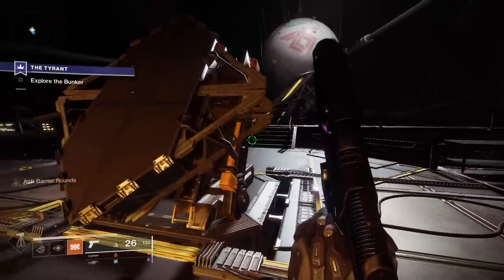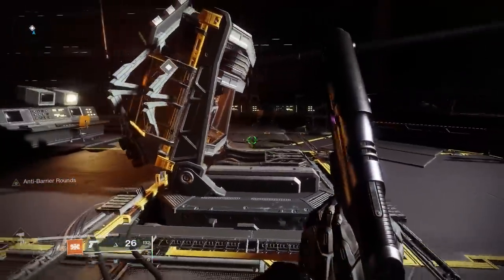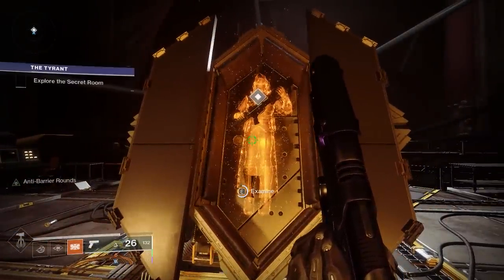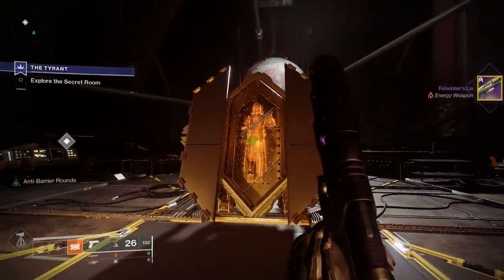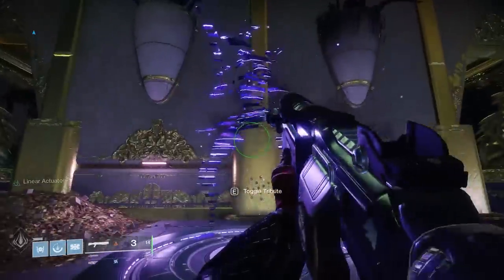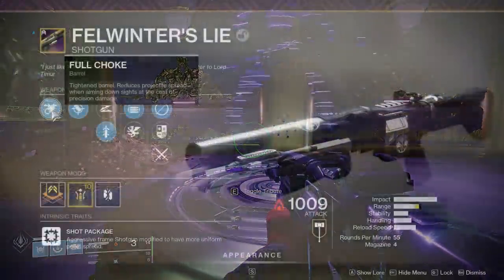I thought that was pretty freaking dope, so I just wanted to touch on that before the review. Upon looting Felwinter's Rasputin AI tomb, you get Felwinter's Lie intrinsically. This weapon comes with Shot Package — an aggressive frame shotgun modified to have a more uniform pellet spread. This was actually a trait back in Destiny 1, a trait so good that Bungie removed it.